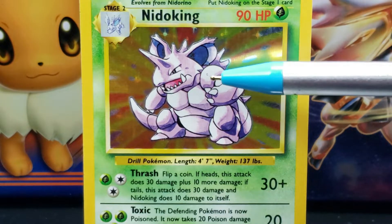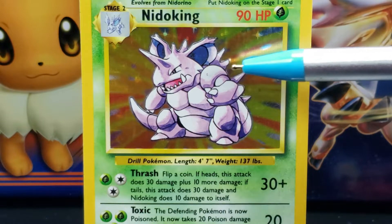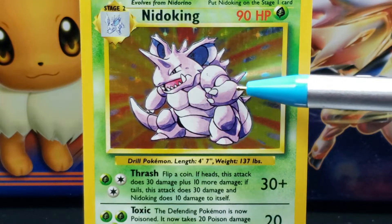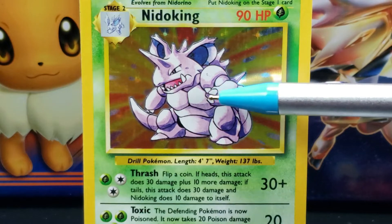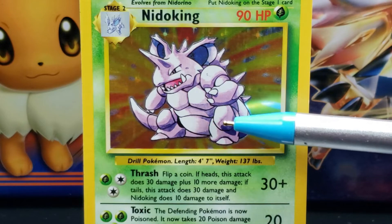On the sides of Nidoking's upper body are two thick and sectioned purple arms. The sectioned-off shoulders are large and circular. Proceeding from the shoulders is a short and more slender section of the arm, then a longer and larger rounded forearm. At the back of the forearm along the elbow is a shark-fin-like spike. At the ends of Nidoking's arms are three short white claws. The right arm is extended outwards to the side, while the left arm is lifted and angled in a ready-to-grab manner.